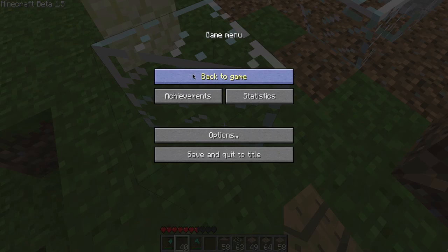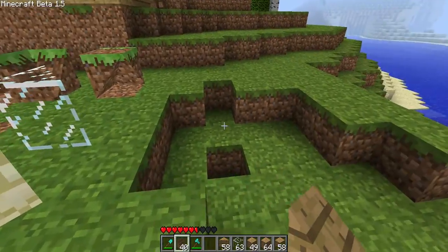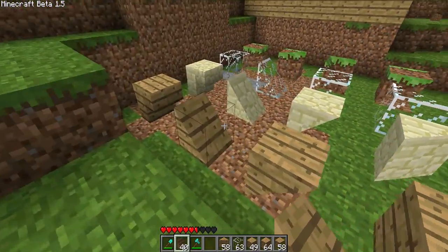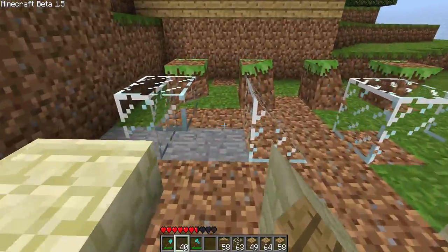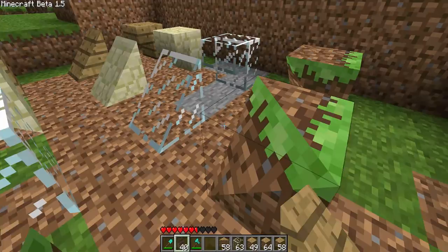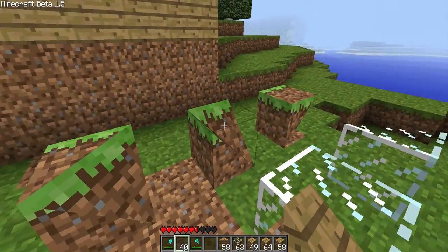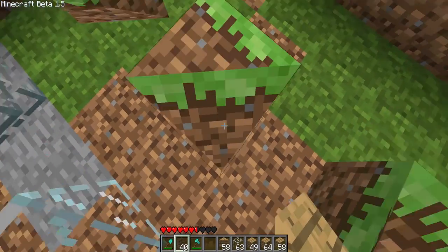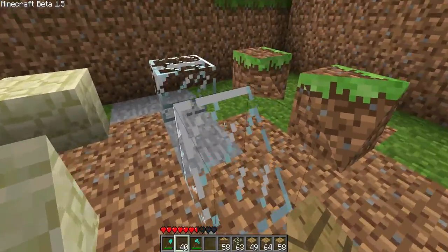Another mod review, and this one is Smooth Edges, or Smooth Slopes. First of all, I'm just going to point you towards these cool shaped blocks — you get sloped blocks upwards, downwards, sideways, corners, whatever. You can actually walk up them without jumping, which is cool for stairs or roofs.